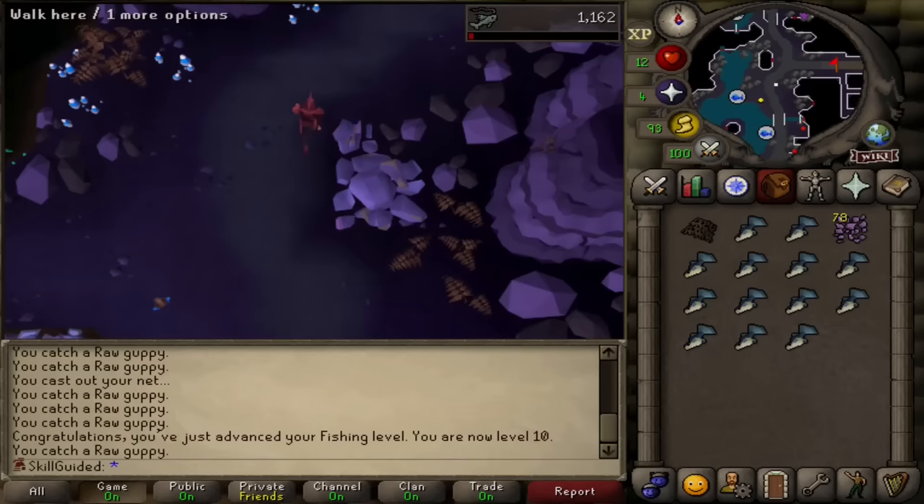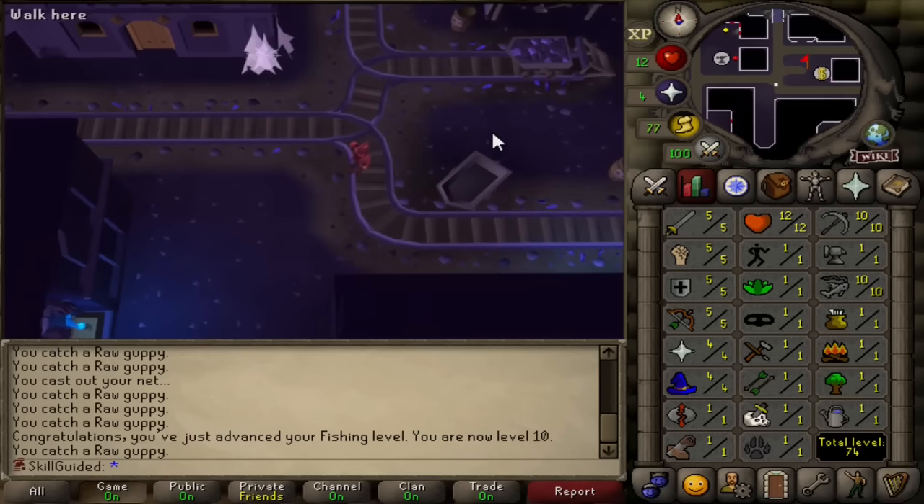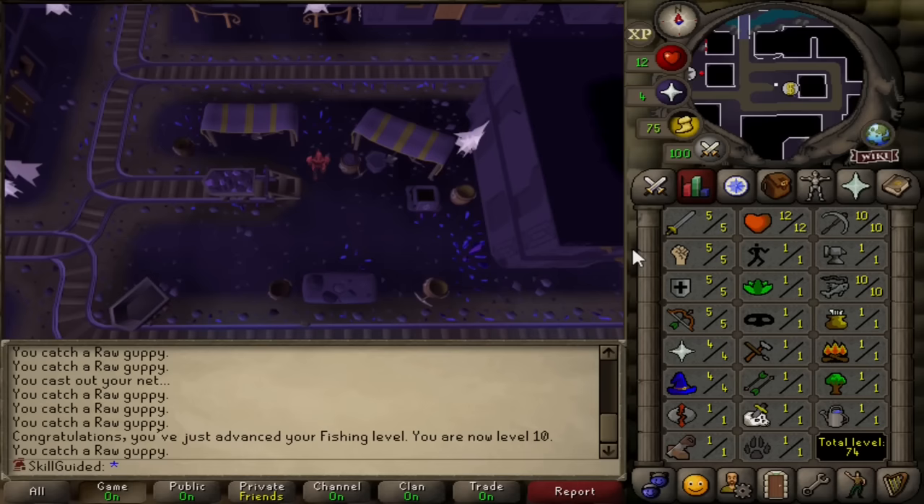So this is where today's footage kicks off. I reached level 10 fishing on a new account, Skill Guided. I leveled up the stats to exactly where we were at the end of the last episode, except for Hunter. I will start that outside of the Chambers of Zurich - I think going in there is what got me falsely banned in the first place. A quick thank you for so much support shown for the first episode. Like the video if you do and subscribe if you're new.